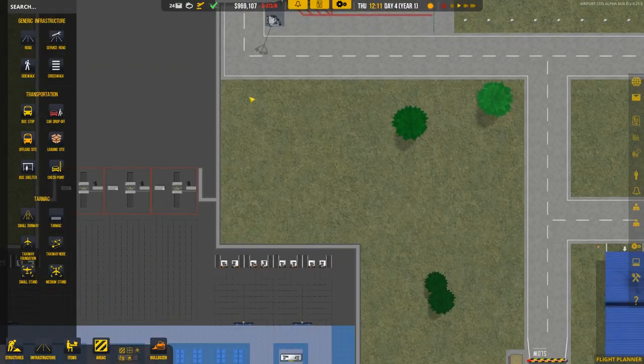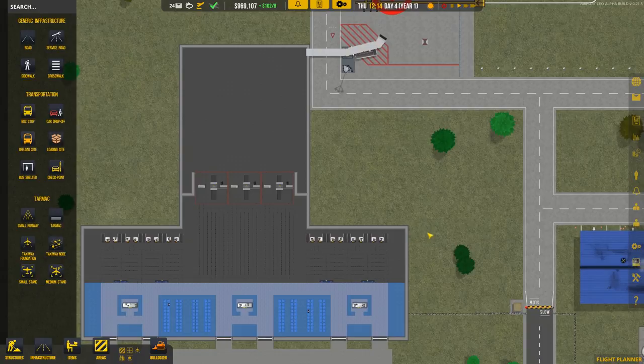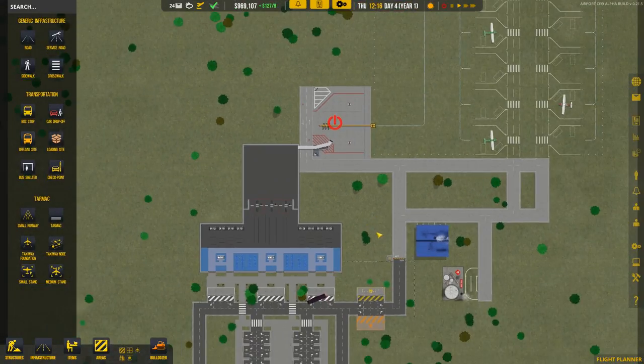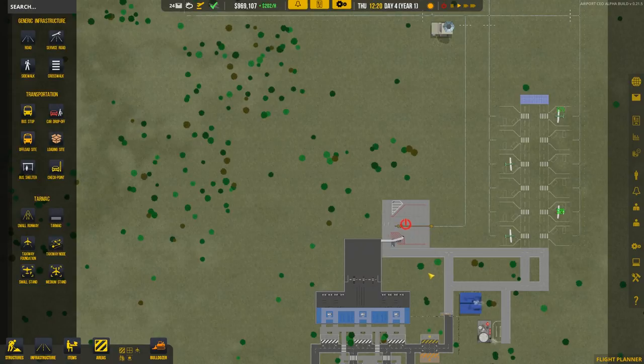Part of that plan involves building another baggage area over here. All the bags will come through here on a conveyor belt, come up here, and then get sorted. This is just planning for the future — we'll have the sorting over here, and the sorting will tell the bags to go up to here. One of the baggage ramps will be here going down, and eventually a second one over there.